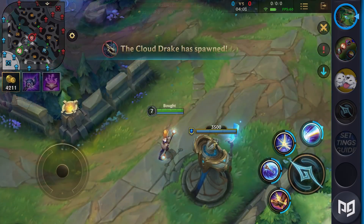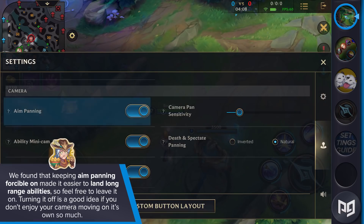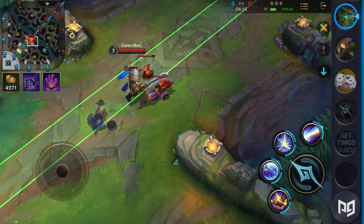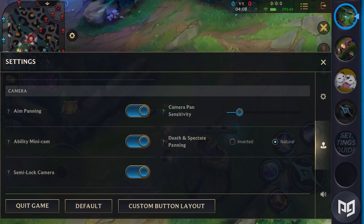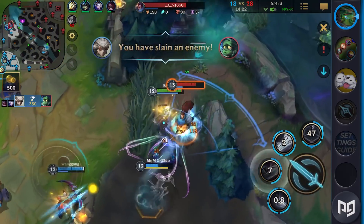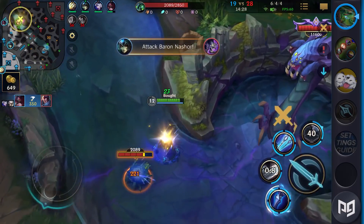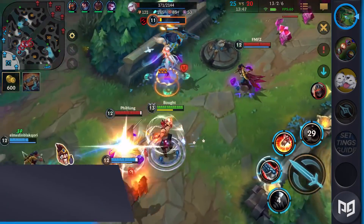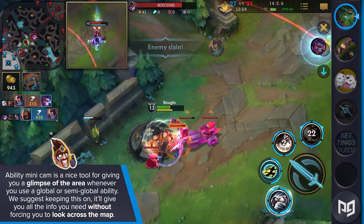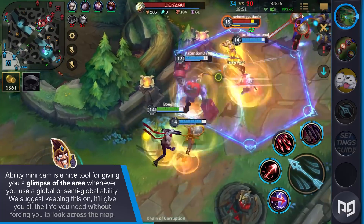Moving on to the camera settings, aim panning forcibly moves your camera wherever you aim an extra long ability, like Lux's ultimate. We found that keeping this option on made it easier to land long range abilities, so feel free to leave it on. Turning it off is a good idea if you don't enjoy your camera moving around on its own. Your camera pan sensitivity is mostly up to you — I personally play on about 60% sensitivity on an iPhone 12, but this will be different depending on your phone. Ability minimap is a nice tool for giving you a glimpse of the area wherever you use global or semi-global abilities. For example, you can watch your Draven ult fly across the map until it hits someone. We suggest keeping this on, as it'll give you all the info you need without forcing you to look across the map.